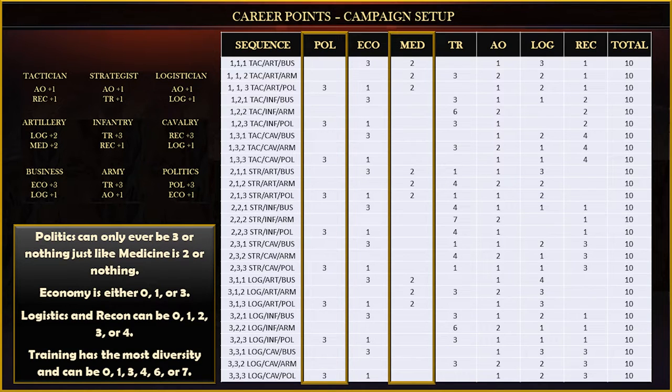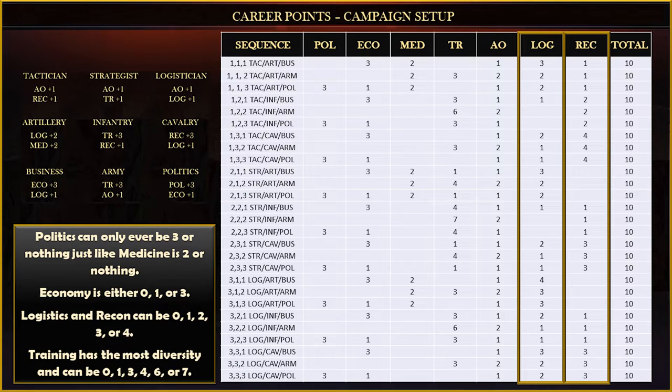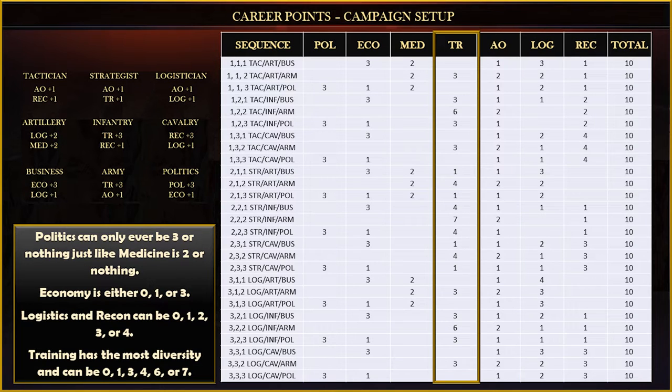Medicine will only ever be two or nothing. Economy can be 0, 1, or 3. Logistics and recon can be either 0, 1, 2, 3, or 4. Training has the most diversity with either a 0, 1, 3, 4, 6, or 7 to start out.